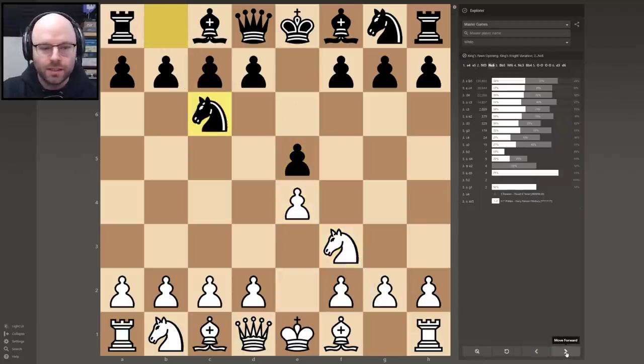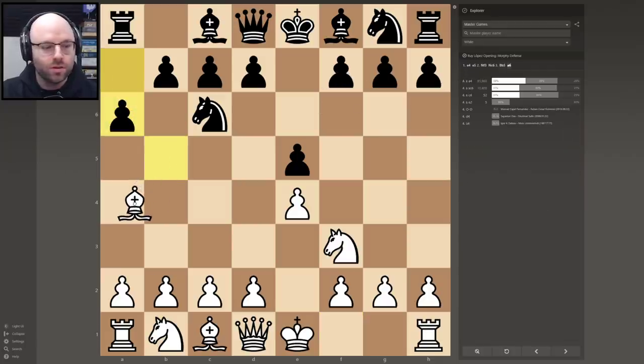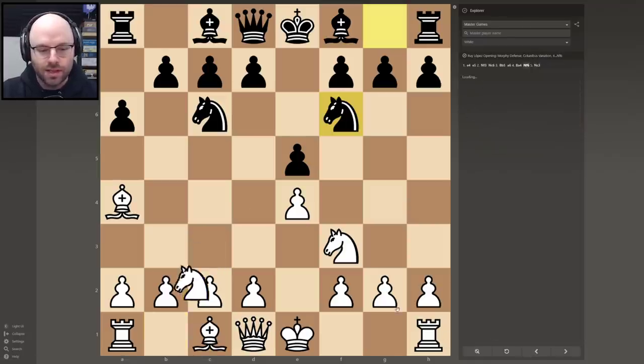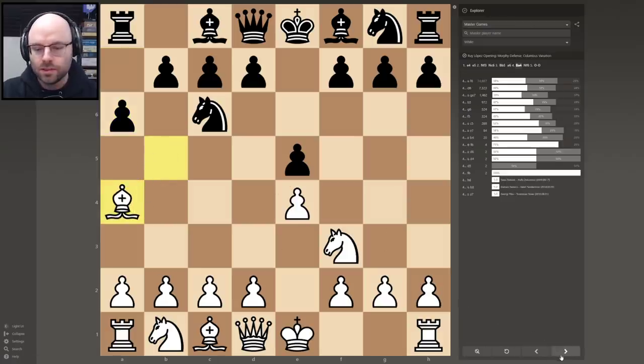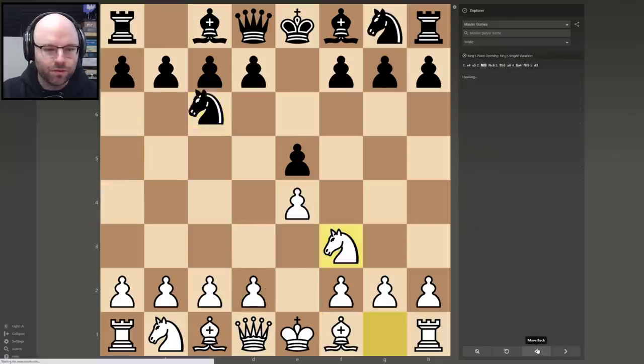I would have expected that bishop takes would be most common, but actually after this, castling and knight to C3 are the most common, so this gets us into just four knights. If I think about this from the black position, the next move would be bishop to B4, to which they would probably castle — I was thinking D3, which is the second most common move. They like the castle, to which you return the castle. We're getting into kind of boring, symmetrical games here, but at least we feel a little bit more comfortable.